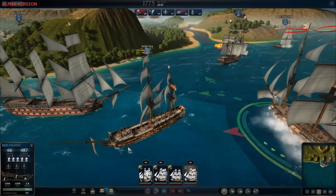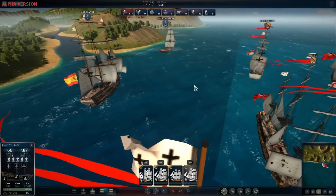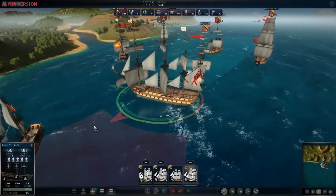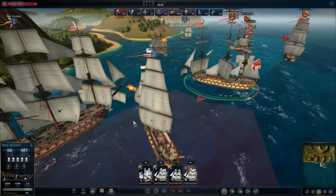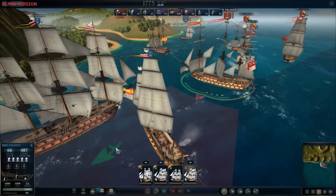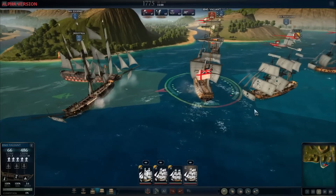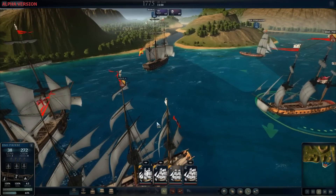Morale is constantly shifting throughout battles. When a ship receives damage, loses an officer, or has a mast destroyed, its morale falls. When damage is inflicted on an enemy ship, morale improves. If morale is too low and the ship is immobilized or surrounded, the officer and crew will begin to panic and may surrender the ship. In this case, the ship raises a white flag and begins to drift — you must dispatch a boat with an officer aboard to capture any surrendered ship.